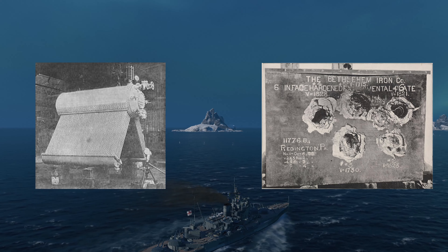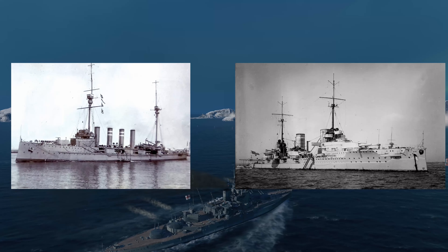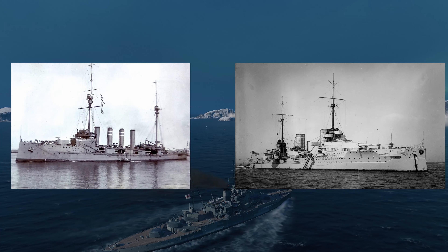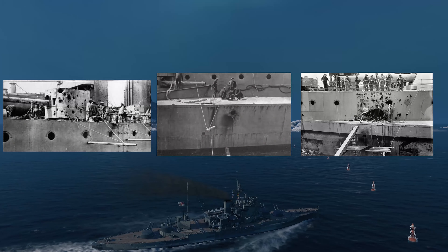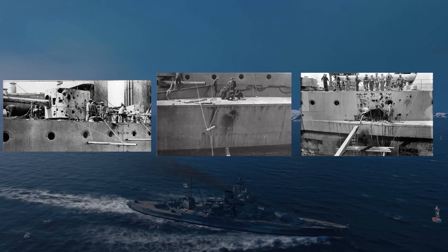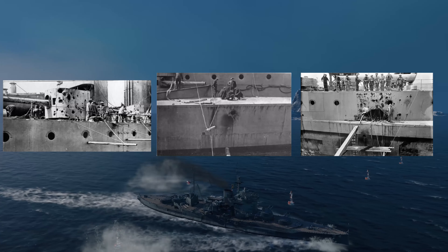While trying to escape, the Warspite was hit by a shell that knocked out her steering gear, causing her to circle. She was hit several times, but in doing so distracted attention from the cruiser Warrior, which was very badly damaged while attacking the German fleet. Eventually, the Grand Fleet crossed ahead of the German battle line and opened fire, allowing the Warspite to slip away. The Warspite was hit 15 times during the battle, with 14 killed and 16 wounded. That was effectively the last action of the Warspite in the First World War, and the last real naval battle of the conflict.